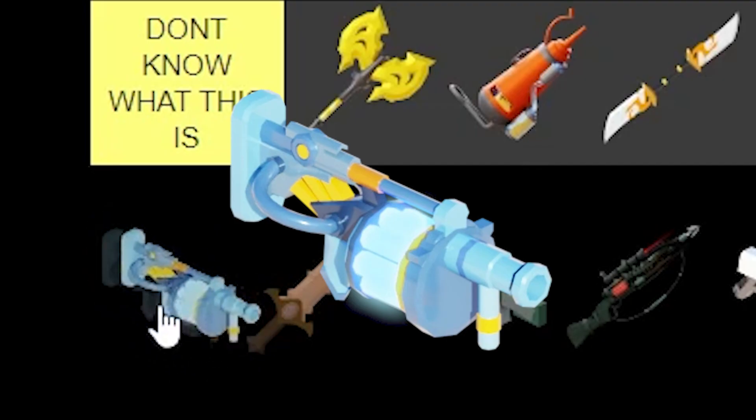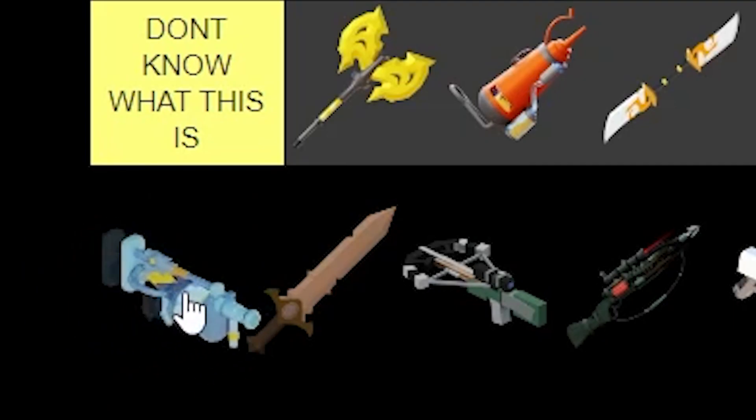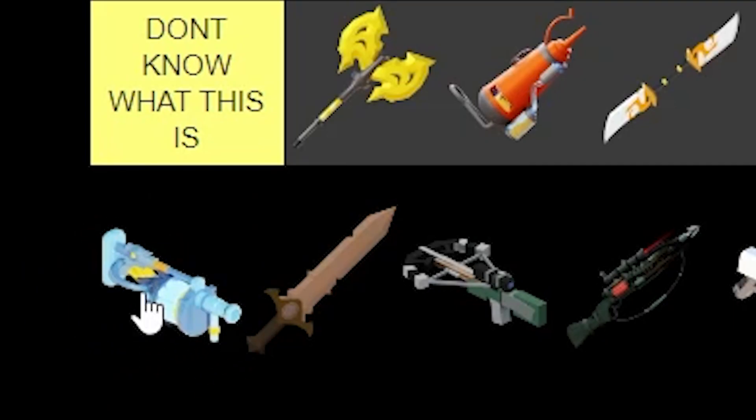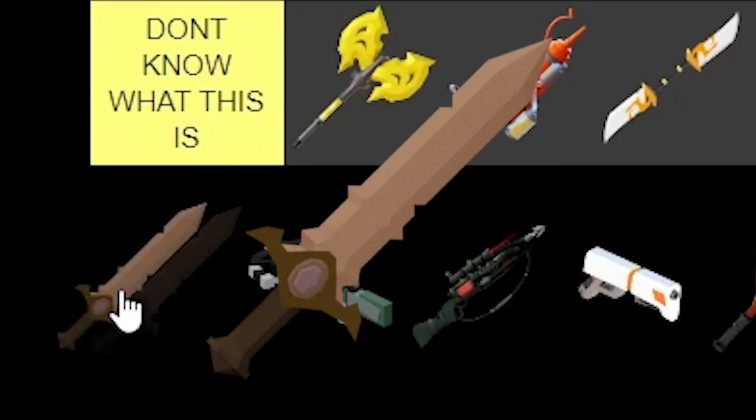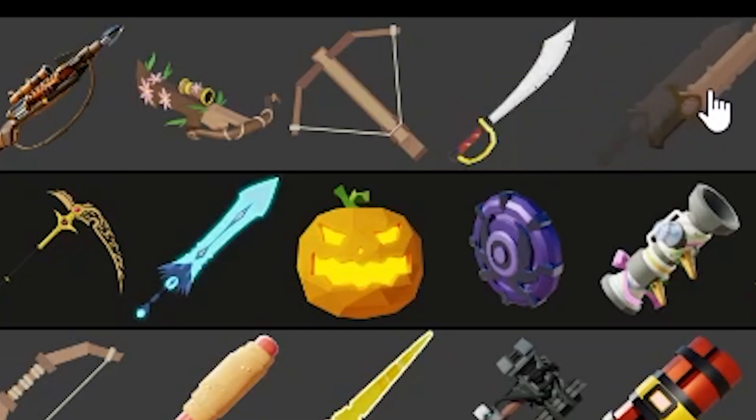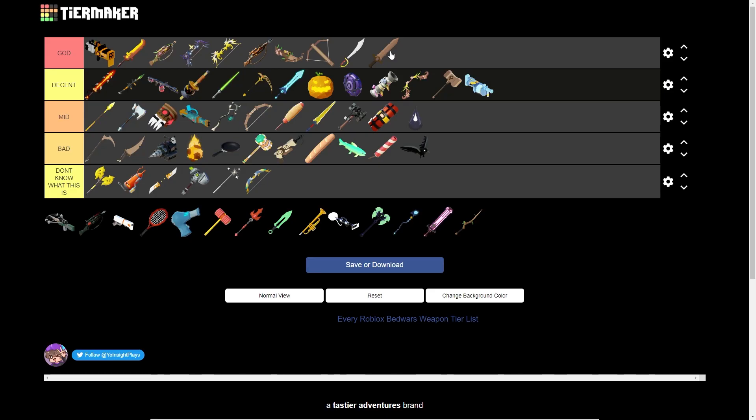This is the Stun Grenade Launcher — I'm pretty sure I got the lobby gadget of this. You can stun the enemies. It is a little bit decent. Next up, we've got the Normal Sword. Normal Sword on top — we're gonna put the Normal Sword in God tier, not because of the rarity but because of how good it is. The sword is the best forgeable weapon, in my opinion.